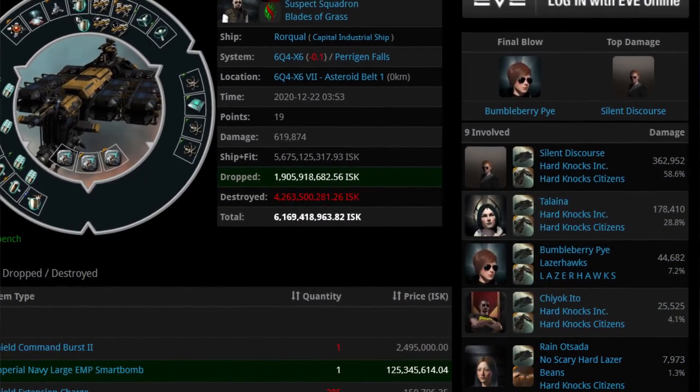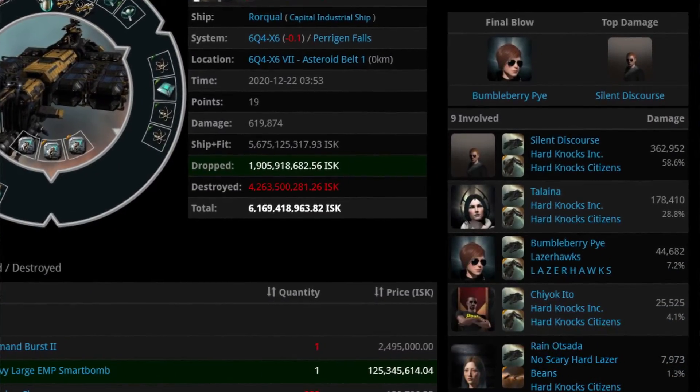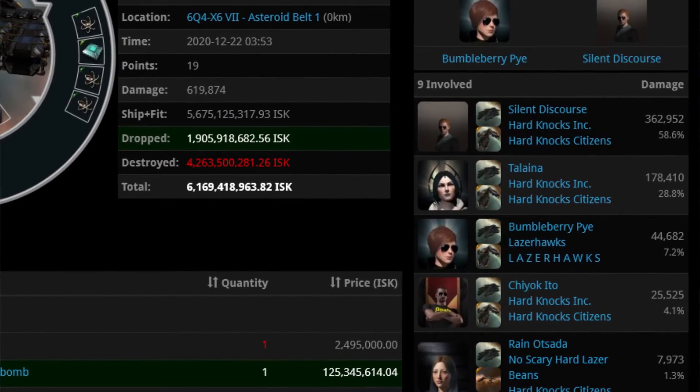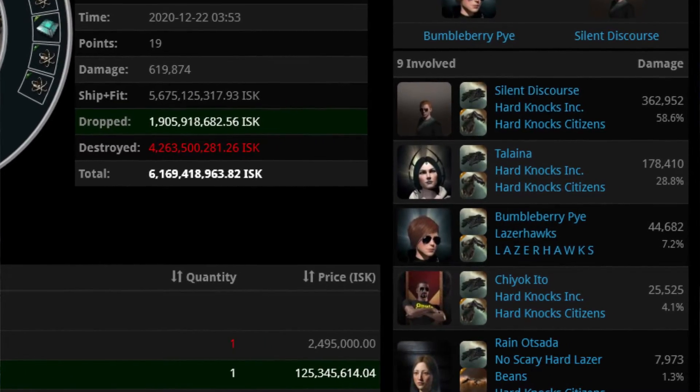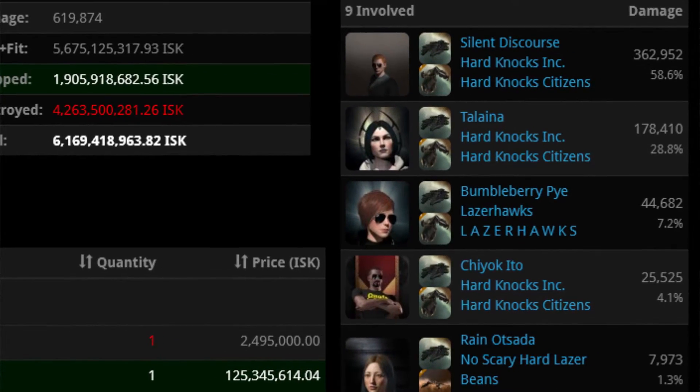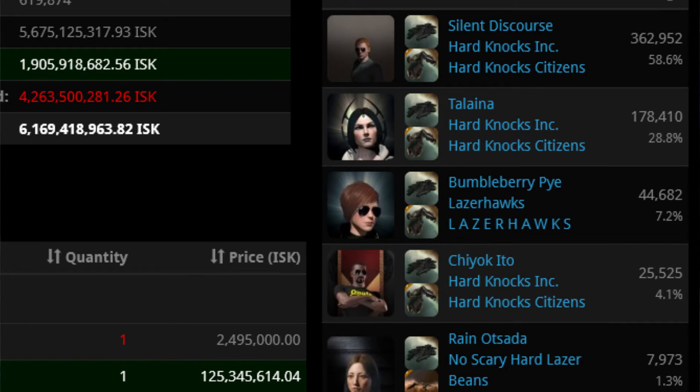However, if you do get dropped by supercarriers or dreadnoughts — panic. Panic as soon as they lock you up. Supercarriers can and will one-shot your Rorqual, especially if there are two or more. Don't wait until they are in range or hit you for the first time. Make your FC aware that it is two supers or more — don't wait, tell them immediately. If they lose two supercarriers, that is a lot more worth than your Rorqual, and you will also be a hero.